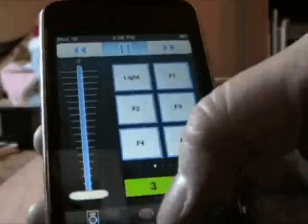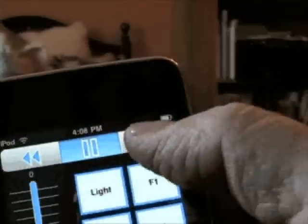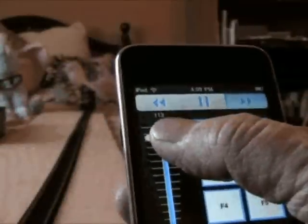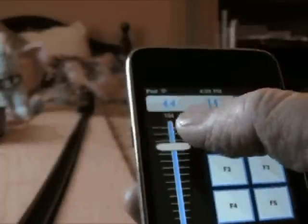Click on Throttle right there. Back there we have a train. I'm going to click here for Forward and then... here it comes.